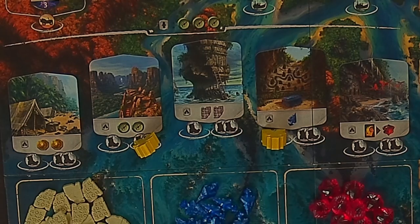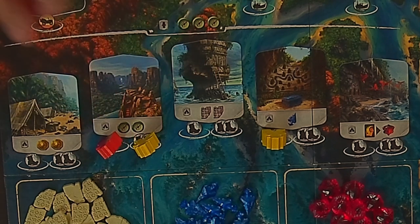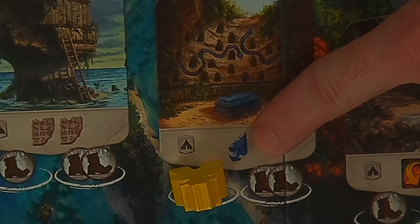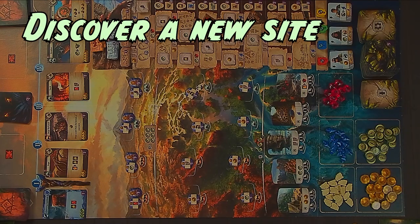Once the travel cost has been paid, move an archaeologist from your player board to that space. However, the space must be unoccupied, and if you've already moved both archaeologists to the island, this action is no longer available to you this round. Then resolve the effect depicted at the site. A full key of icons can be found on the back page of the rulebook and also on your reference card.